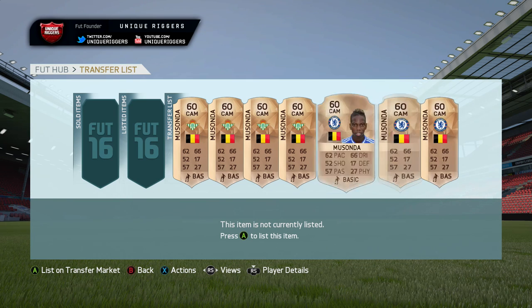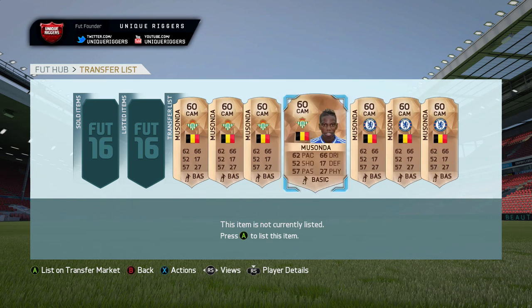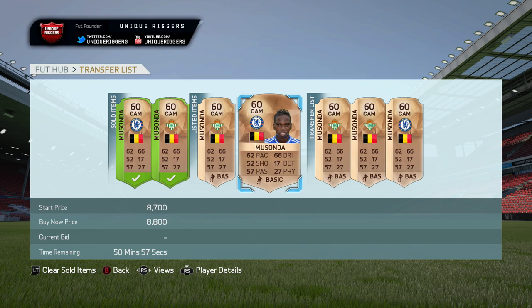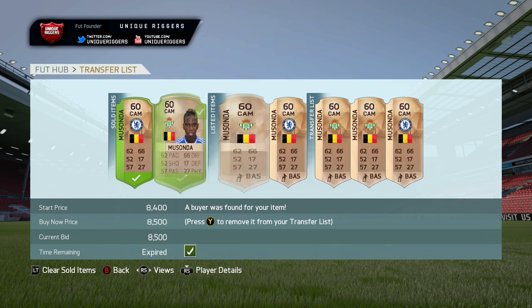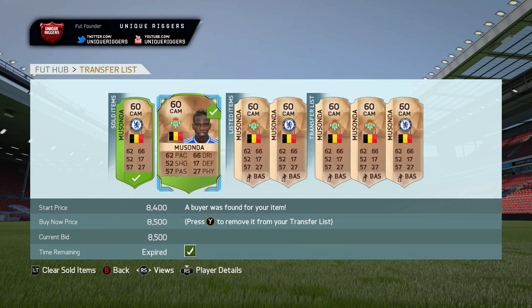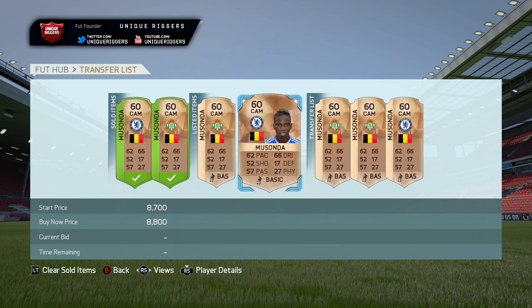I'm going to list these cards up now and then I'll be back in a second to show you how much they sell for. So I've got another little tip for you guys quickly: when you actually have a bunch of one card, do not spam the market. Just list them up gradually. So for this Real Betis one, once that one actually sells, then I'll list one of the other ones up. Same with the Chelsea one — once that sells, I'll list the other Chelsea one up. And then for these two just here, they've already sold. Chelsea one went for 8,800, then the Betis one for 8,500. So just waiting for these two to sell now, and once they do, I'll list one of the other ones up.